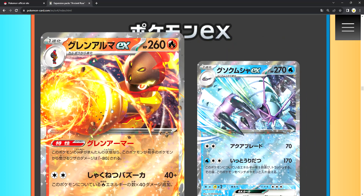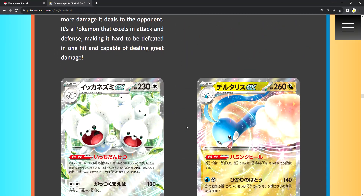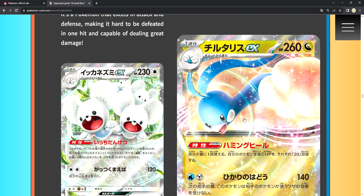Here are the EX cards. We got Armarouge, Glissopod, Tandemaus, and Altaria.